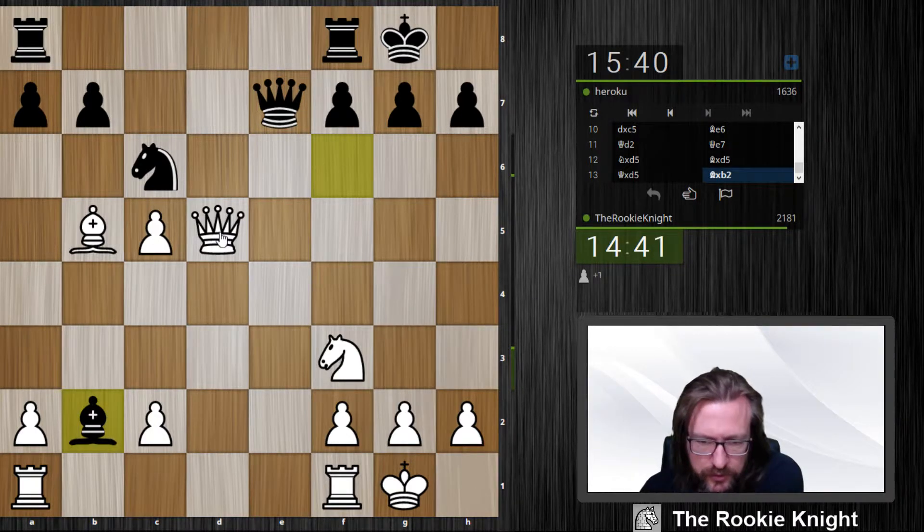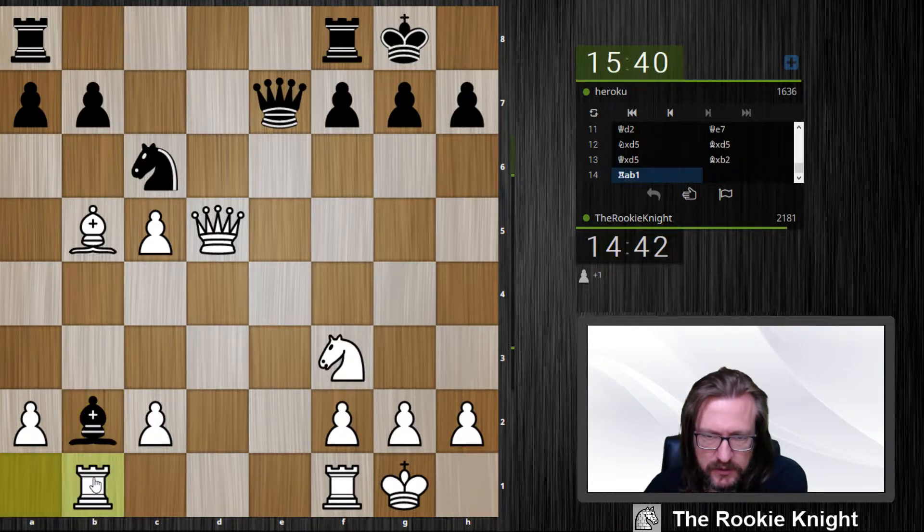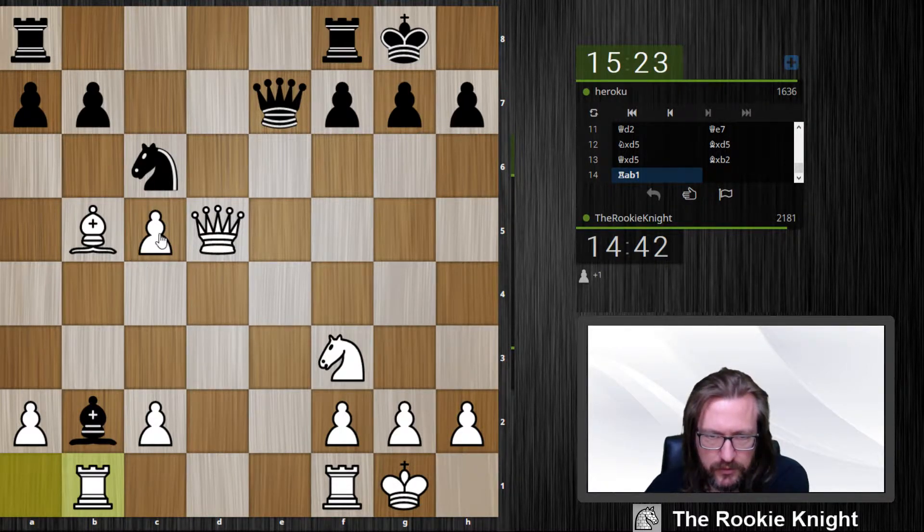Where do I want to put the rook — do I want to play rook e1? I think I just do this. The material is that I'm a pawn up, but the pawn is not the nicest pawn on the planet — the c5 pawn is a bit weak.